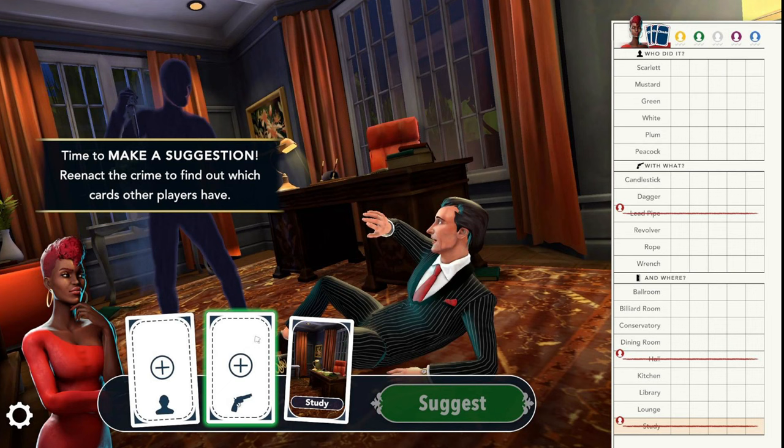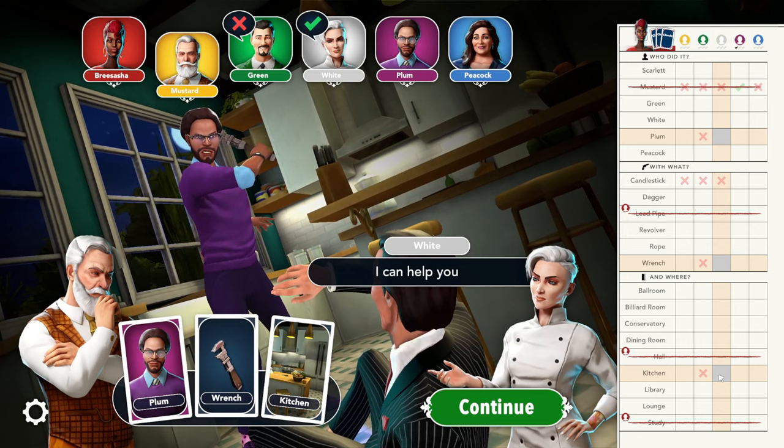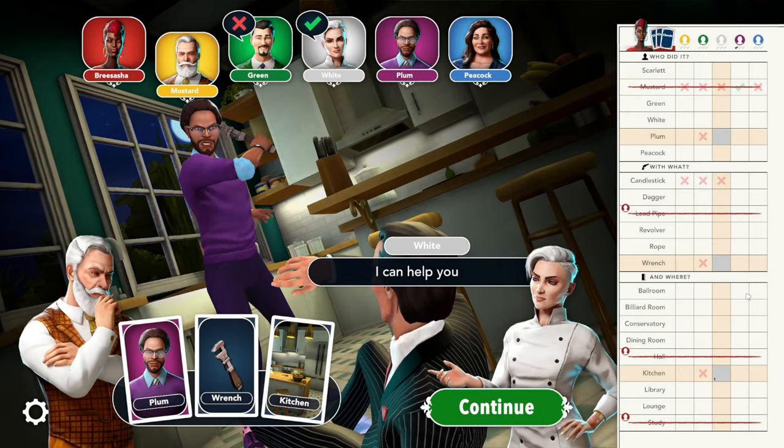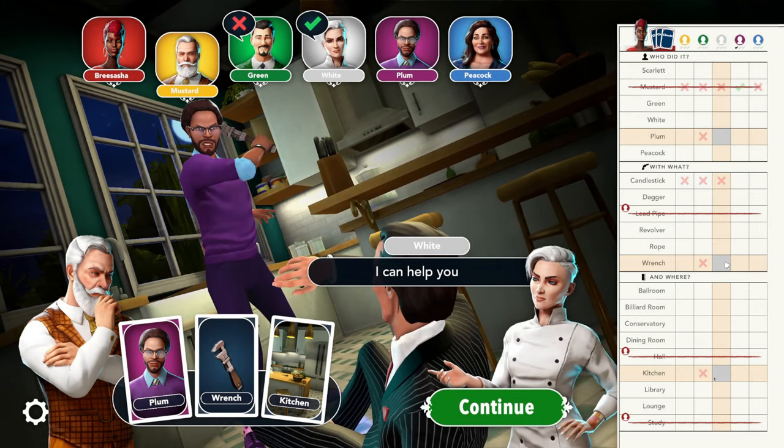This will help you win by process of elimination. I recommend using number icons such as the numbers one through seven to determine what cards may have been shown after a suggestion is made.